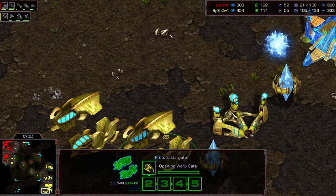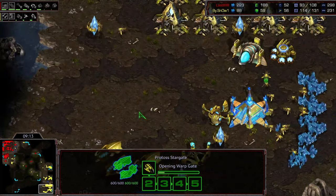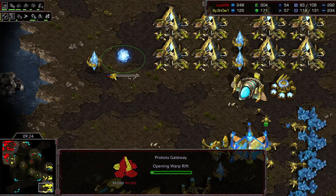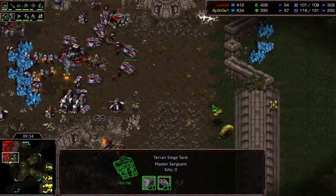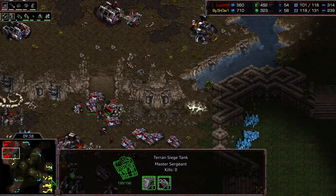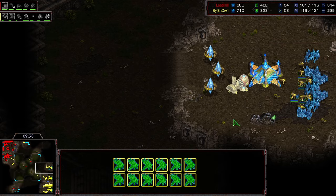Snow is building the Corsair and then canceling, then rebuilding and canceling again. The reason he's doing this with a Corsair is because it's the cheapest unit and you don't need any other buildings to make it — so he doesn't even have a Fleet Beacon. What he's hoping to do is trick Royal into building way too many Goliaths, and then Snow can just run him over with Zealots.